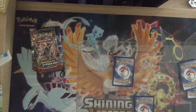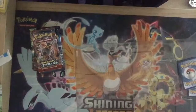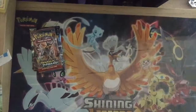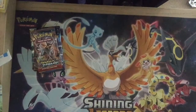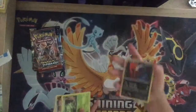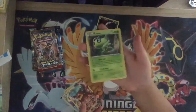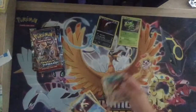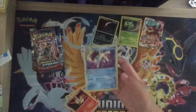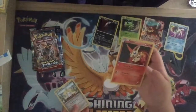Let me just get our promo cards. We've got a Darkrai — it's a holo. We've got a Celebi — it's a holo. We've got a Volcanion — that's a full art, but it's not scratchy. We've got a Keldeo and a Victini.